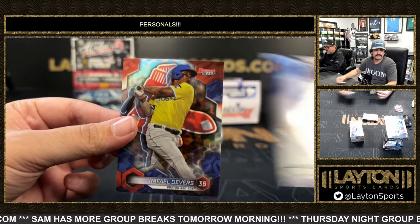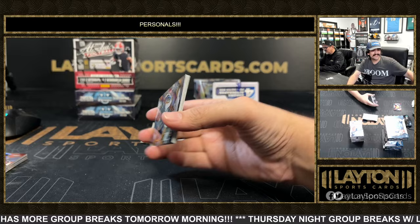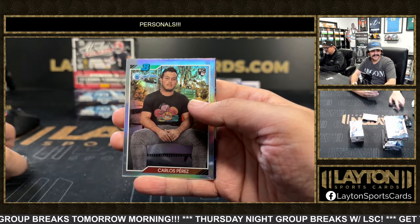Auto is a Javier Rosario, Tigers. Rafi Devers. Rookie Carlos Perez. Matt Olsen.